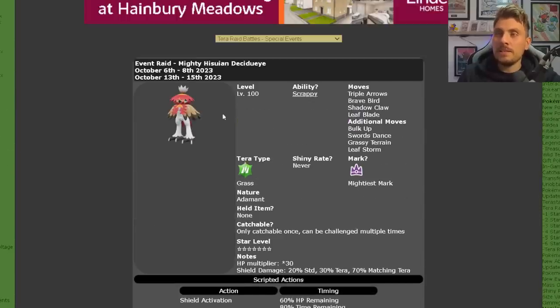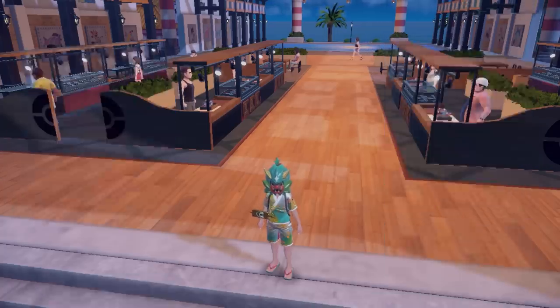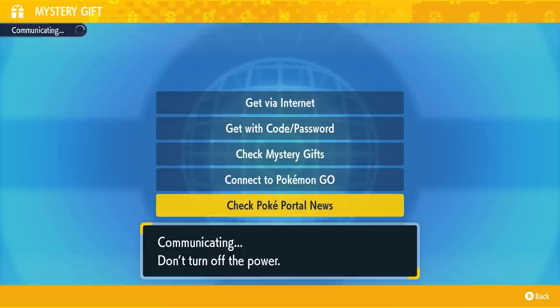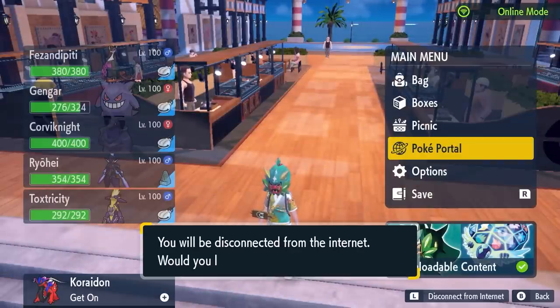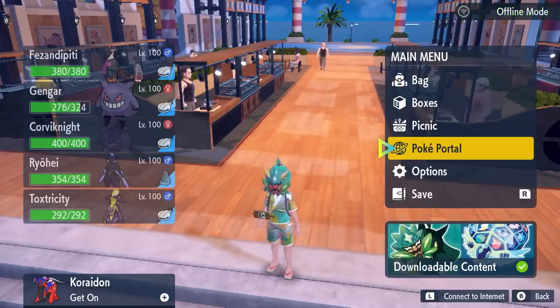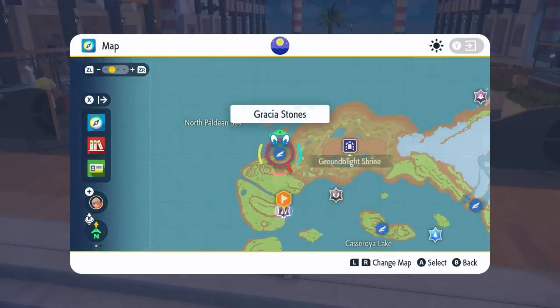The event runs from the 13th until the 15th, and this will be the last time Hisuian Decidueye will be in our games. To access it, come online and go to your Poké Portal, then Mystery Gifts, and get Poké Portal News. This will update the dens in the Paldea region — note it will not appear in the Kitakami region, only in Paldea. Once updated, open your map and fly to the 7-star Tera Raid.